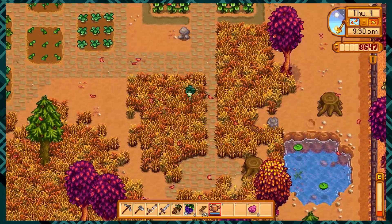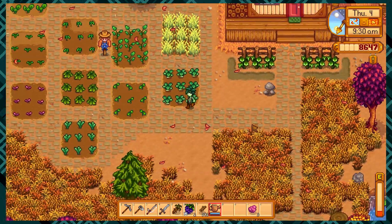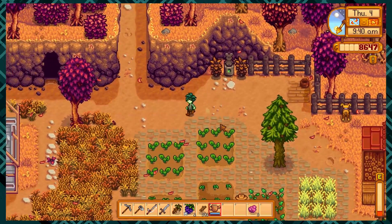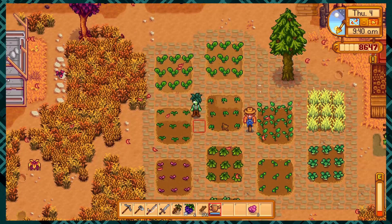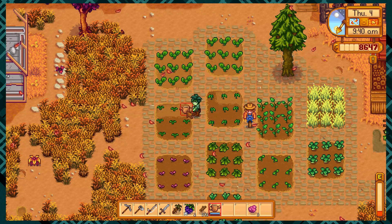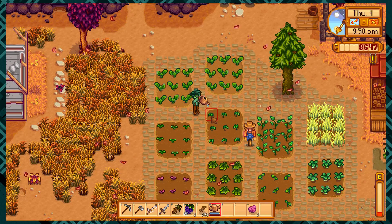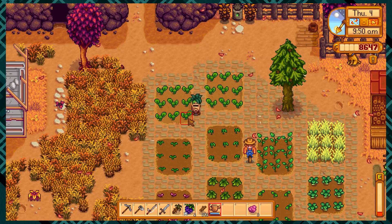What else did I do? I think I upgraded my axe, so that we could chop the stumps. Yeah, now my land is a little bit prettier. I've been focusing on just this one area and getting a bunch of crops in the ground so that I can build more silos and stuff like that.